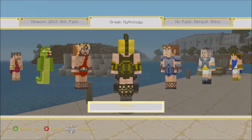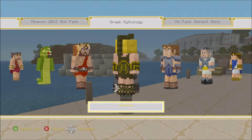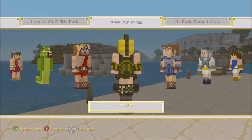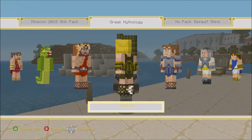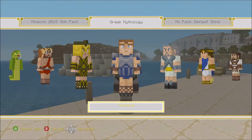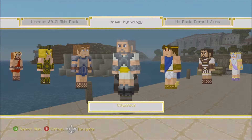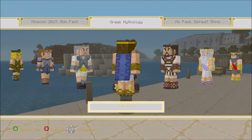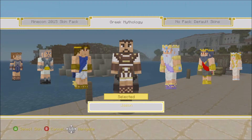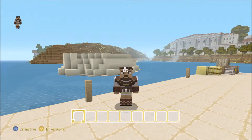There's Achilles with an arrow in his heel - that's how he died. He was dipped in some sort of bath that made him immortal, but his mom forgot to dip his heel, so he's vulnerable there. That's the Achilles heel. There's Theseus, there's Odysseus, there's Perseus, and there's Jason. So that covers all the skins - that took a while.